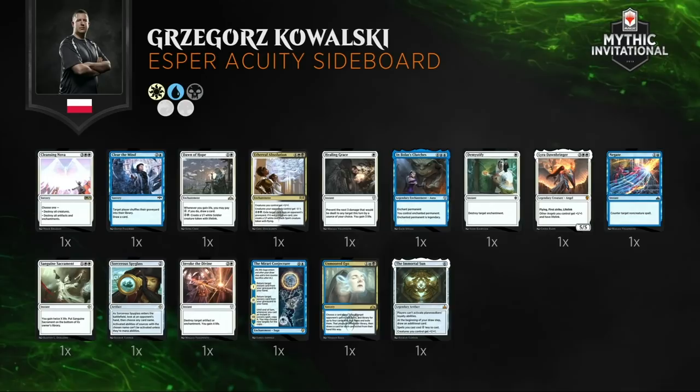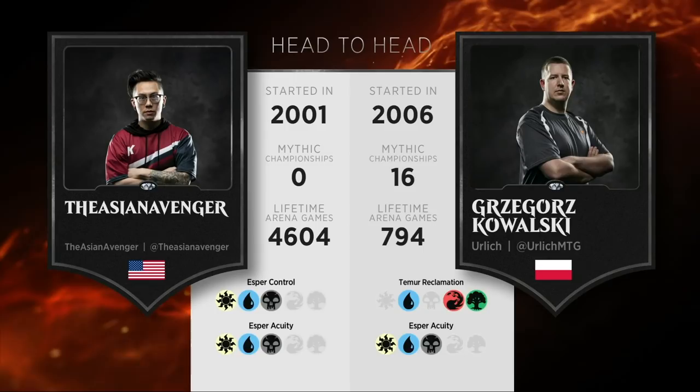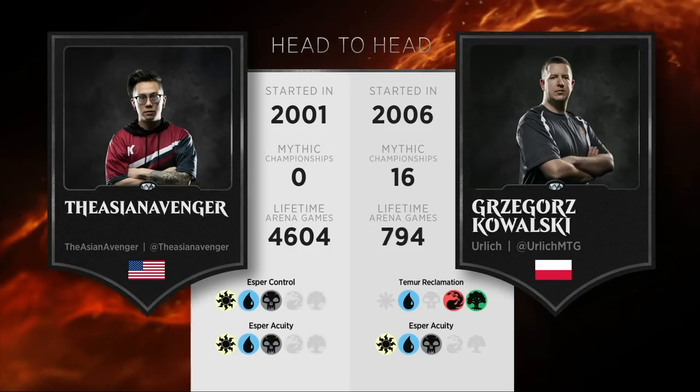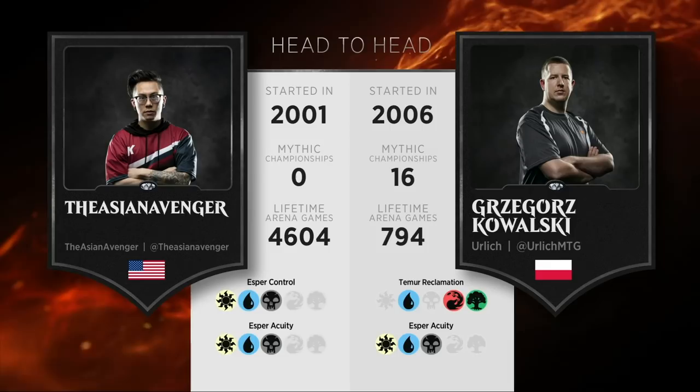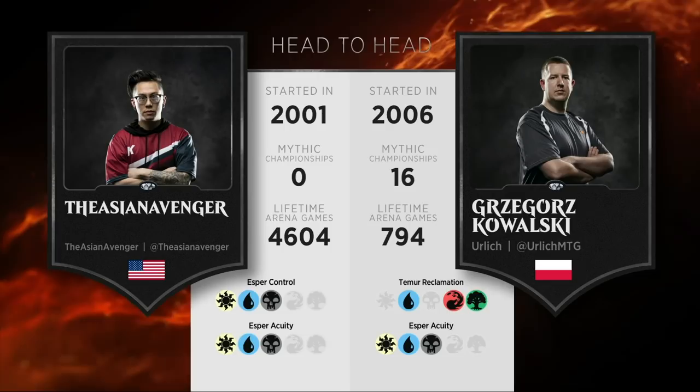I'm more of a Mass Manipulation person myself because you've got to dream big, but keep in mind — more blue mana is not the easiest to assemble. Most of the time when you're playing Mastermind's Acquisition, you're really only stealing one thing. Looking at the tale of the tape: Asian Avenger having started in 2001, 2006 for Kowalski with 16 Mythic Championships under his belt. Arena Games: 4,604 for Asian Avenger, 794 lifetime for Kowalski.